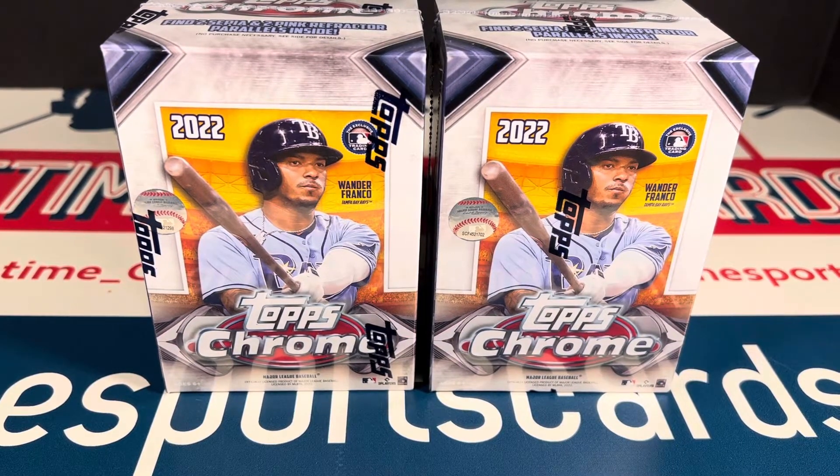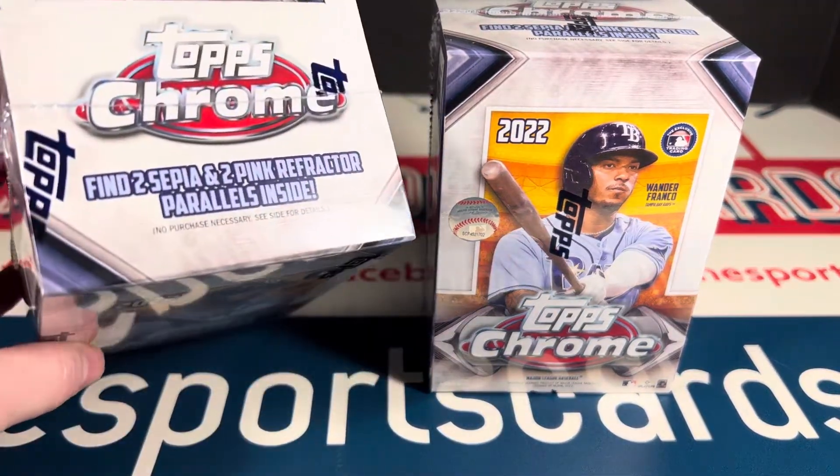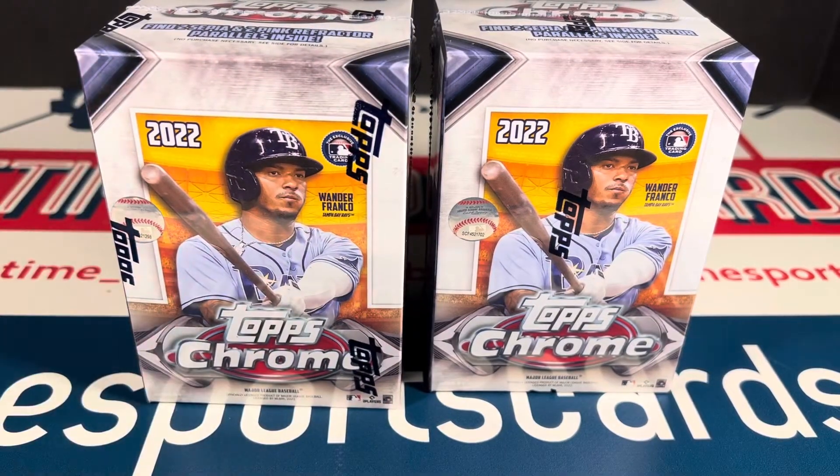Hey everybody, welcome back — Topps Chrome 2022, lots of hoopla surrounding this one with some missing rookie SPs. I don't know if those were even possible at retail. I think you do get two sepia and two pink refractors per hobby box. I was able to get these off Target; they were about $34.95, I think. Let's open these two and see what we can get — maybe a couple of decent rookie refractors.